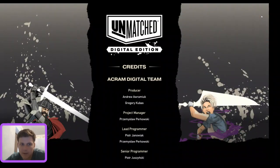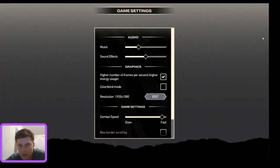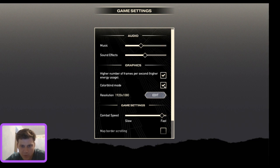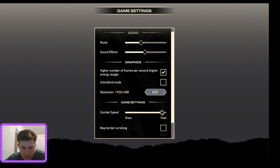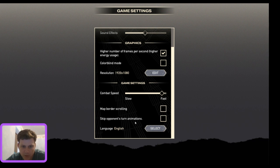If you click on the icon with the eye over on the right, it gives you the credits. Then you have settings — you can turn off the music or sound effects. They have a colorblind mode, though I didn't notice a difference since I'm not colorblind. You also have resolution settings, combat speed — I crank mine up pretty far — map border scrolling, and an option to skip opponents' turn animations.